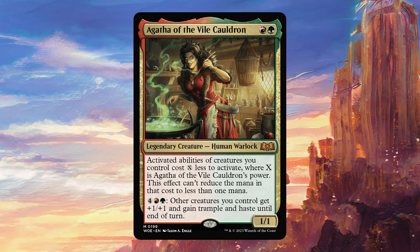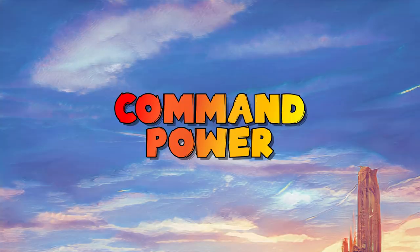So there you have it — that has been our Agatha of the Vile Cauldron deck list. I think there's a lot of interesting synergies in this deck. It's a very technical deck, but if you enjoy going through the motions and trying to figure out how to combo off or how to win, then this is going to be an incredibly fun deck for you. There's going to be lots of different angles and possibilities to play with. Let me know what cards you think I missed or if there's some cards that you wouldn't have added in the comment section below. And if you enjoyed this video don't forget to click like or subscribe — it really helps the channel. Until next time, take care.